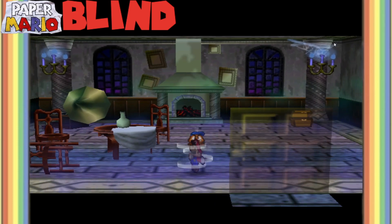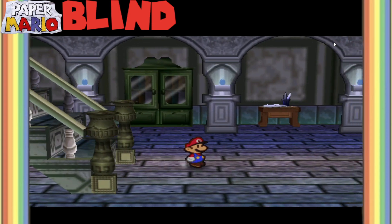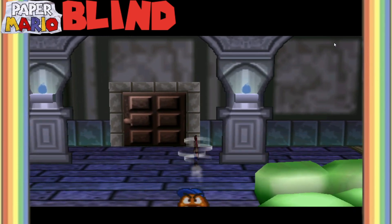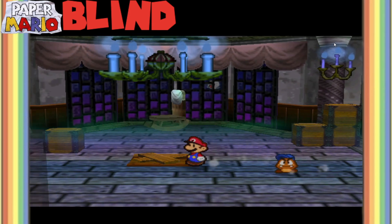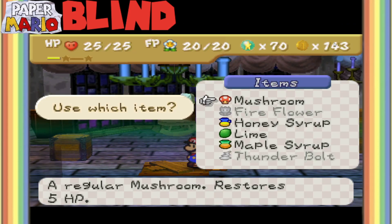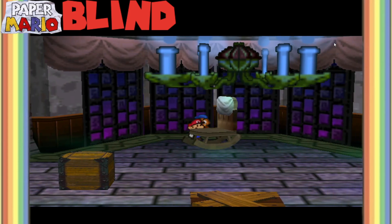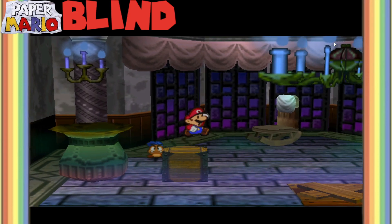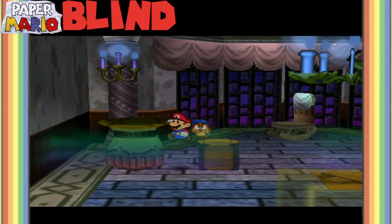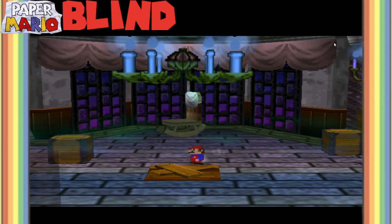I see a furnace - wait, it's not a furnace. I can't even think of the English words for it. Let's look if there's something downstairs to use the weight on. I guess we haven't figured out what was in this one. Here's a rocking chair.